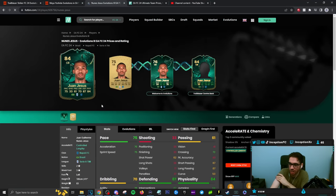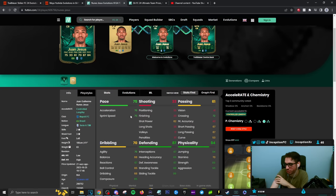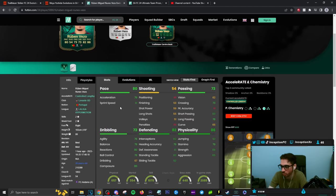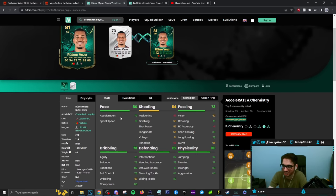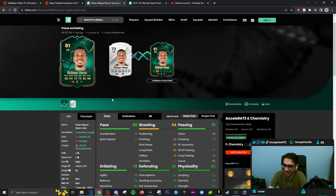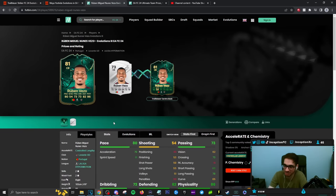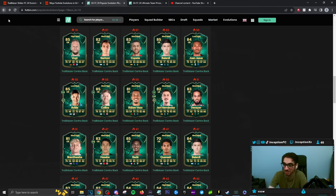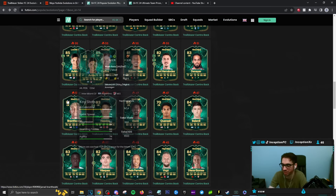Juan Jesus — shadow chemistry style, he's a controlled lengthy player. This guy used to be him back in the day — left footed as well. Ruben Vezo — 80 pace, medium-medium work rates, shadow chemistry style. Portuguese league setup for a free center back — not too bad. He just gets the default three play styles to make him a usable card. I can see the Portuguese guys going for that.